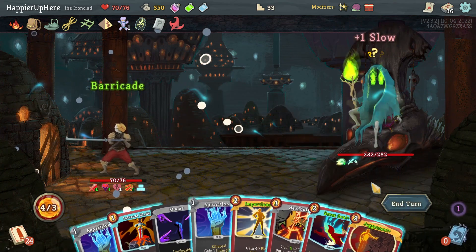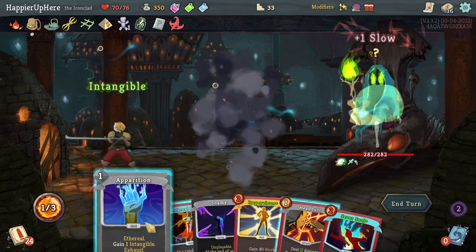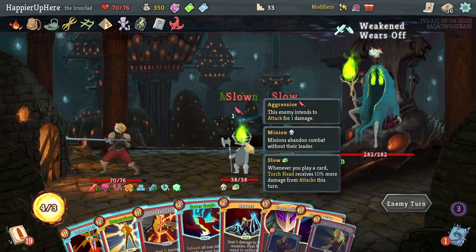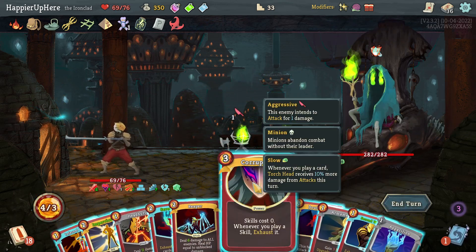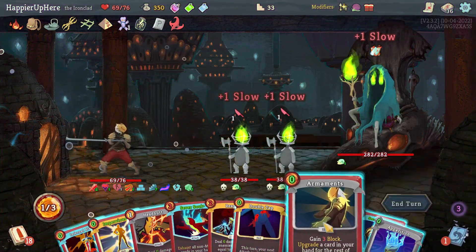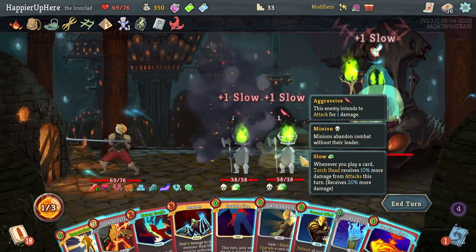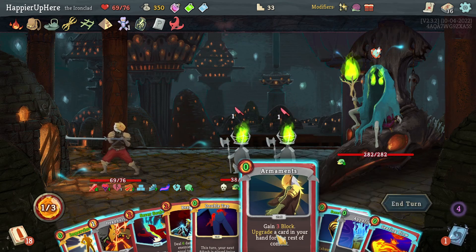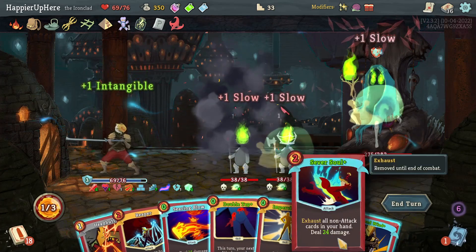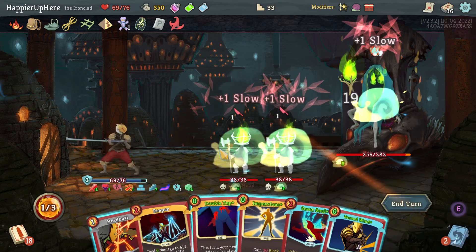Second Wind is pretty good - let's do that. Next I'll update the Disarm first. I'm hoping I can kill faster. I have two apparitions that I'll lose if I don't play them - that's a bummer. I'll do Berserk and play the apparitions, then Barricade and Juggernaut, then play the apparitions. Let's do Corruption, upgrade the Infernal Blade - let me see what it gives me. Searing Blow - not that great. I'll update the Double Tap then, then play the apparition. I'll play the Searing Blow now because I don't really need it in my hand.